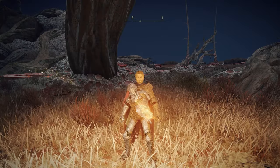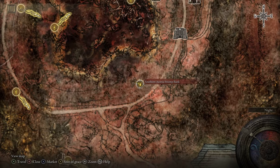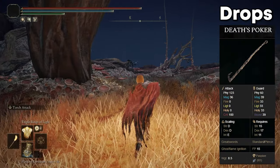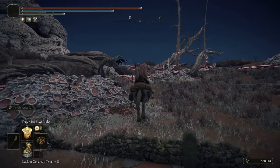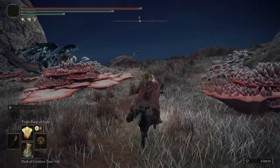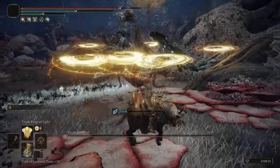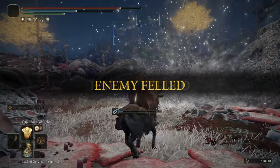The first Deathrite Bird I'm going to show you is down here in Caelid at the Southern Aeonia Swamp Bank. Once you're here you're just going to head straight east — you can see the Deathrite Bird in the distance. We're going to go ahead and fight him and kill him, and he should drop us Death's Poker.